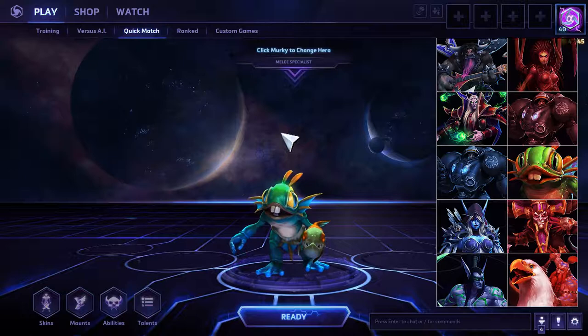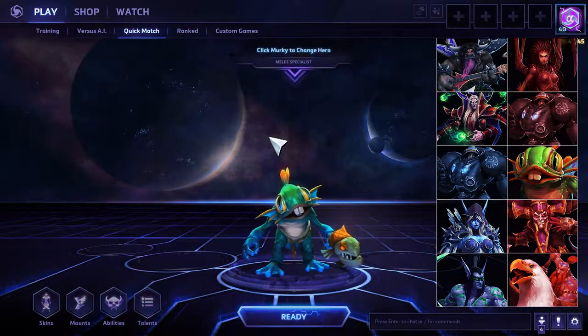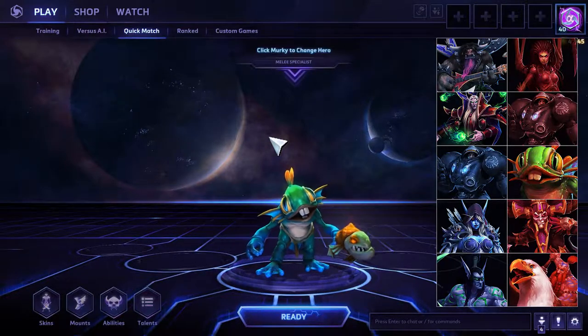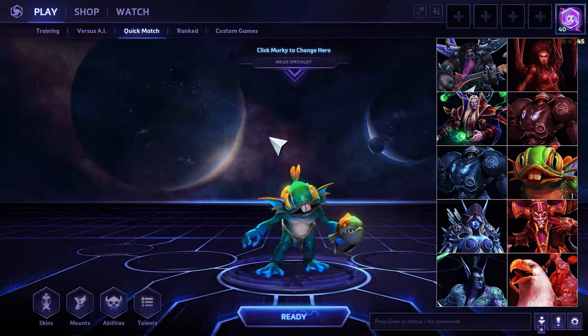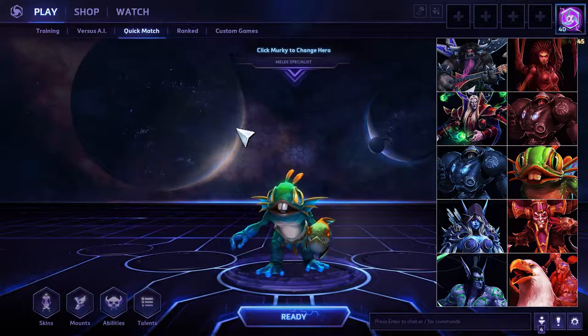We're going to be on Dragonshire. There are no supports on their team, which is why I went for Octograb. Normally I would wait to see if the other team picked up Cleanse or something similar, but since they didn't have a support I just picked Octograb — although there is a place for March of the Murlocs.